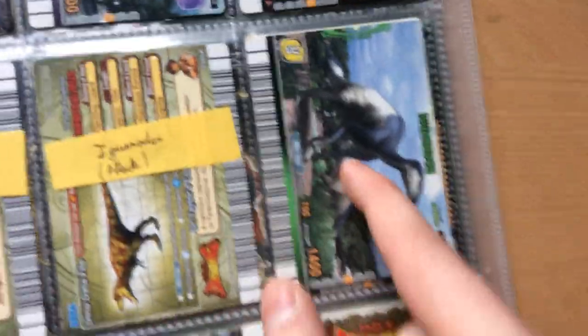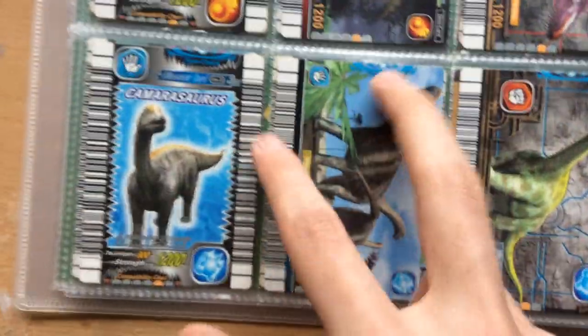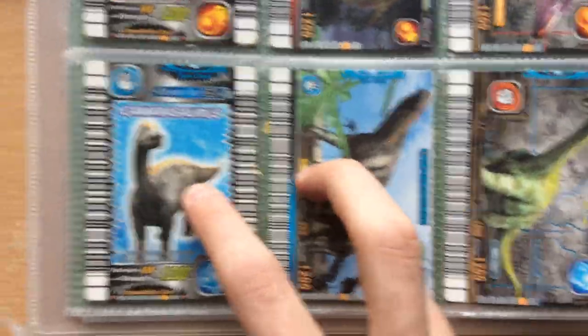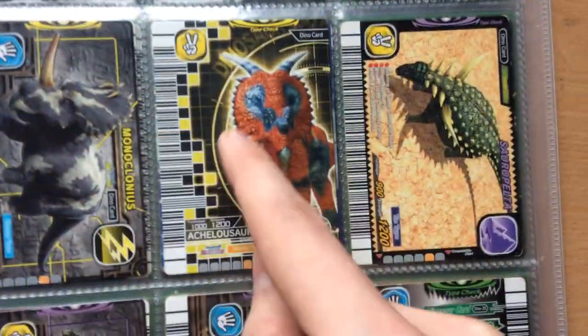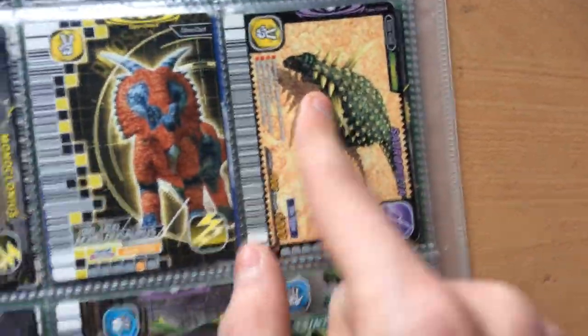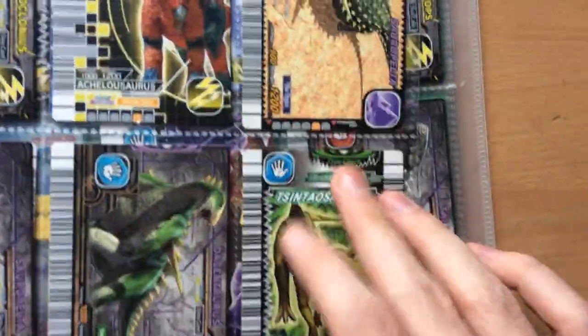Another Iguanodon, Carithosaurus, and Neovanators. Then we have Allosaurus, Synraptor, Tarbosaurus both of them, Albertosaurus, Camarasaurus — which I have about fifty million of — Patagosaurus, Eucentrosaurus and Centrosaurus which is awesome. Monoclonius, Akylosaurus, Sauropelta both of them, Decentrorus, and Synteosaurus.